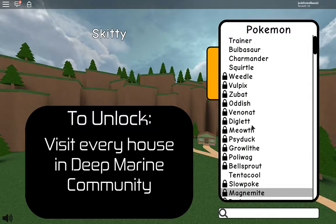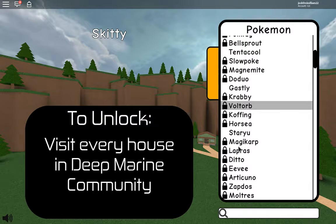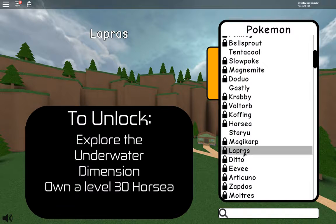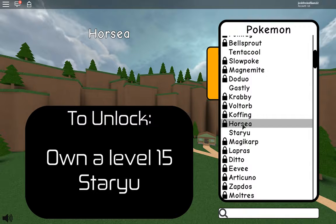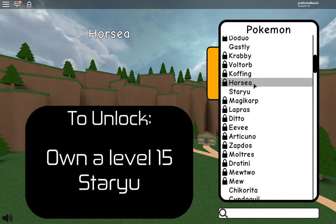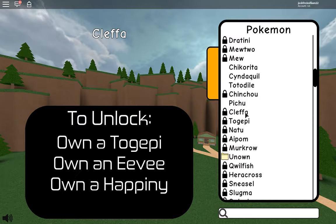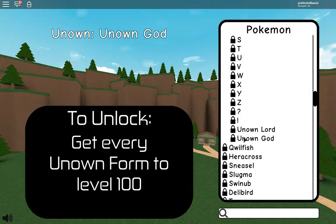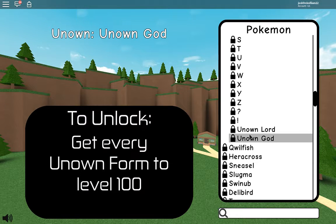So let's see, what are some Pokémon that we really want? Eevee would be nice - complete someone's quest. Lapras - explore the underwater dimension and order level 30 Horsea. Order level 15 Staryu. Clepha. So the Unown... Unown God - get to level 100 Unown form. Get every Unown form on Shiny Unown. Okay, so that's going to be insane, that's going to take a long time.